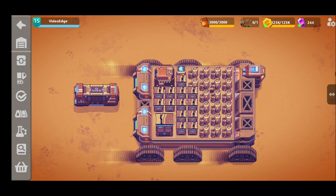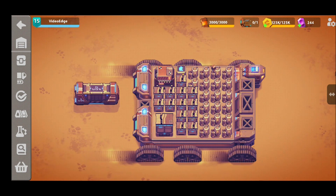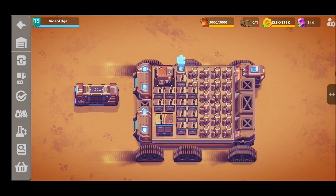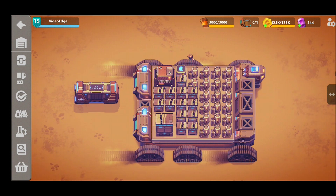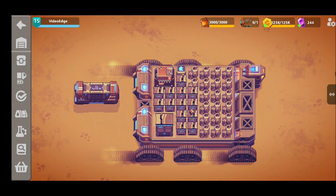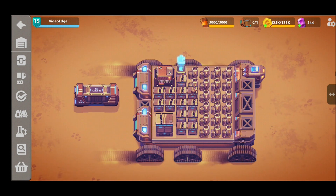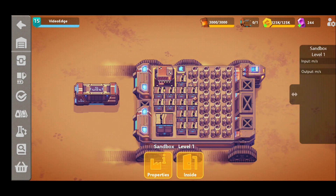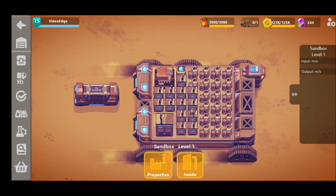It is one of the more complicated items to create in the game because of the steel setup involved. We've gone ahead and played around with a few different ideas and we hope it's something you'll really like and want to copy onto your sand ship. So with the introductions out of the way, let's get straight into our sandbox building and start showing you how to make this build.